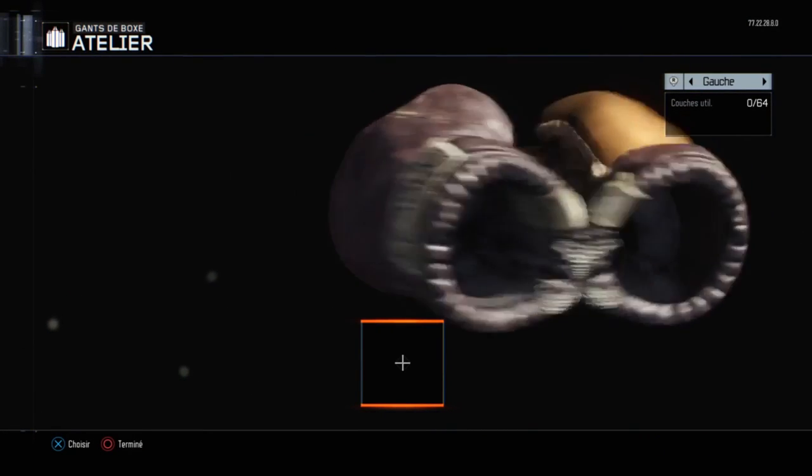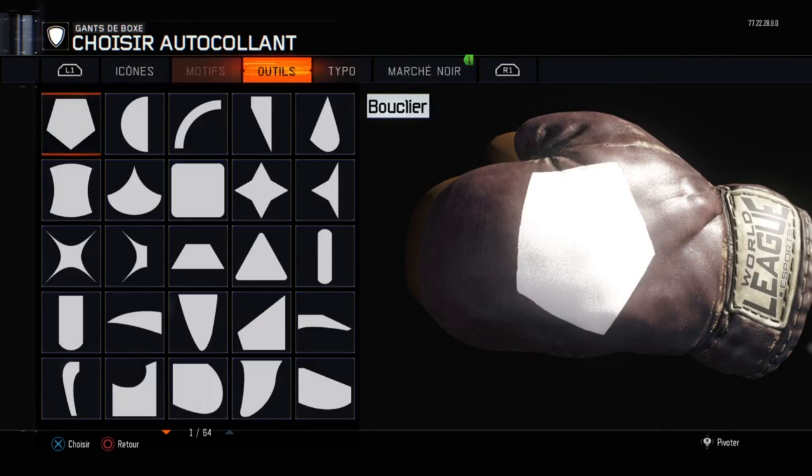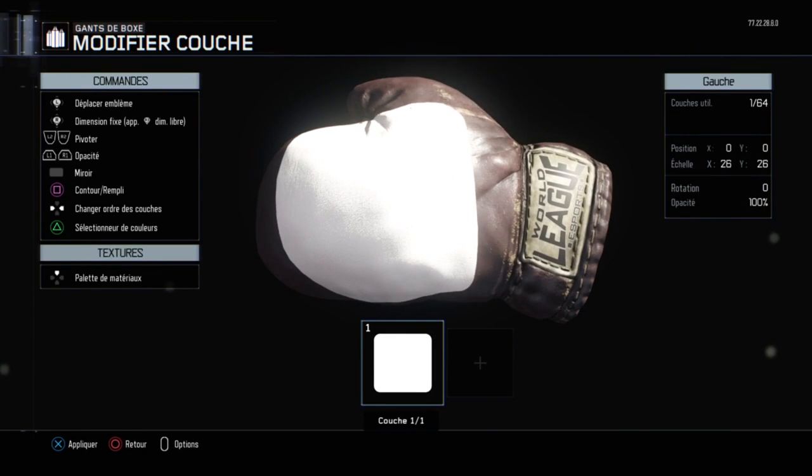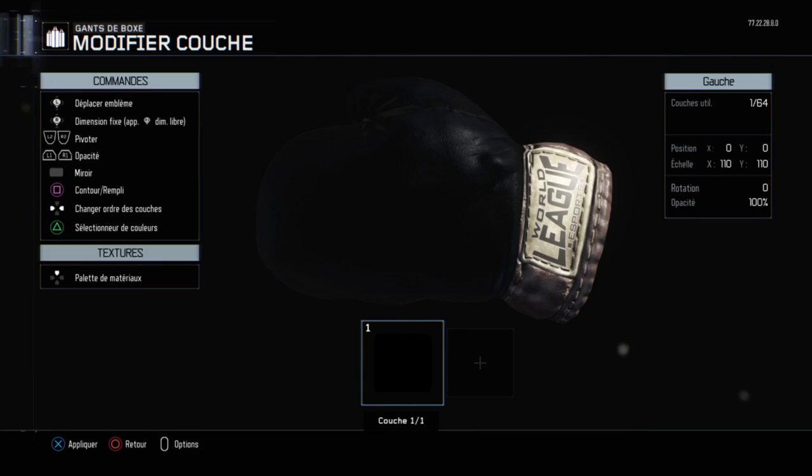Pour vous présenter un tout nouveau camouflage dont vous ne connaissiez sûrement pas l'existence. Mais il reste tout de même probable que quelques personnes entre vous connaissent ce camouflage. Je vais vous expliquer quand même sous forme de tuto comment obtenir ce camouflage — c'est très simple. Il va falloir se rendre dans l'atelier de Call of Duty Black Ops 3.